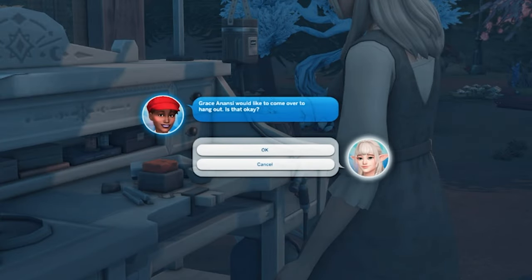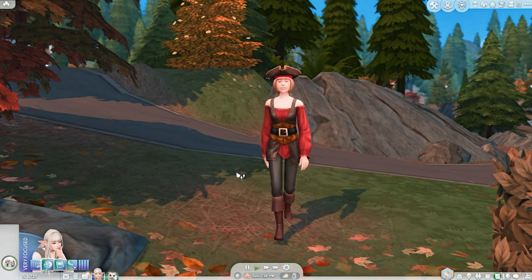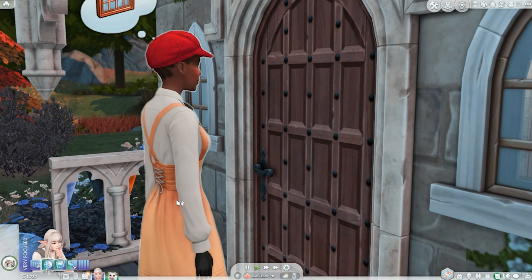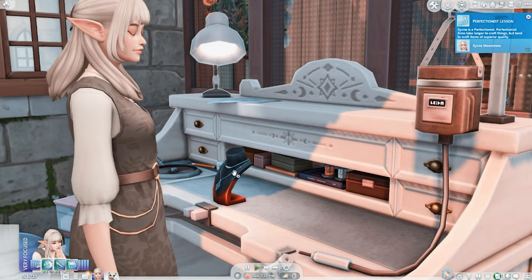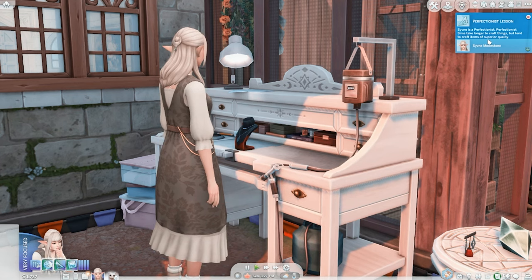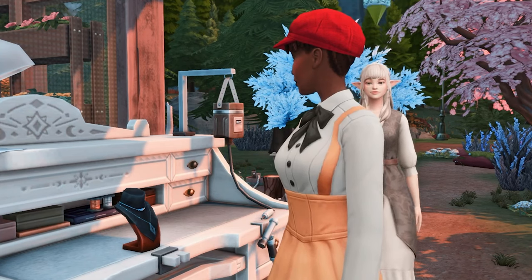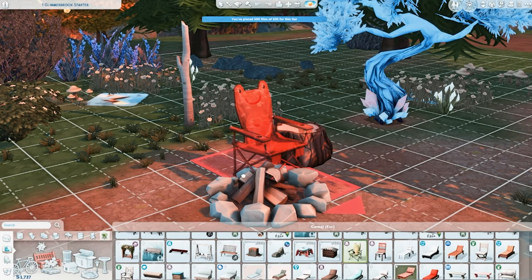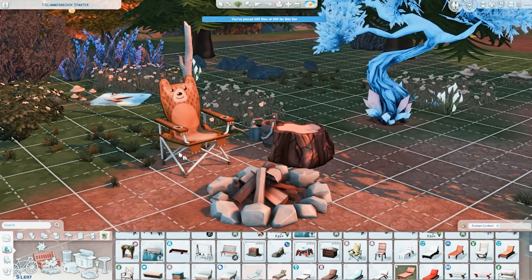Grace would like to come over and hang out — sure, but I'm kind of crafting. 'Hey, I'm a pirate!' 'Halloween was yesterday.' 'Yes, don't judge me.' 'Hey Sivna, I'm here.' 'Perfect timing, I'm almost done here, Grace.' And the necklace is done — excellent quality! Sivna is a perfectionist so it takes her a little longer, but the craftsmanship is superior. 'Wow, this necklace is really beautiful.' We should buy another seat here. We got the cute little pals. Oh my gosh, look at the cute bear!